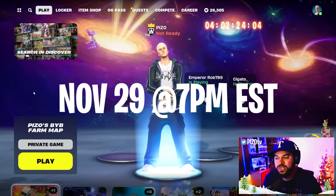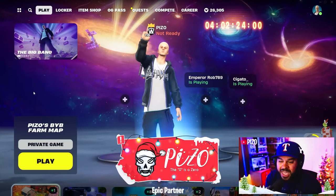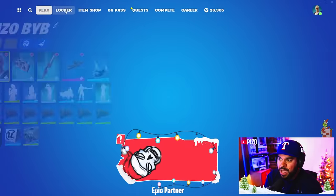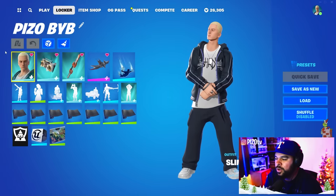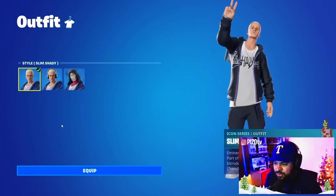The Eminem set releases tomorrow, November 29th, in the Item Shop. Epic Games hooked it up with early access — the secret sauce from Mom's Spaghetti. The set includes three outfits, three back blings, two harvesting tools, and a glider. The first outfit we'll be covering is Slim Shady.